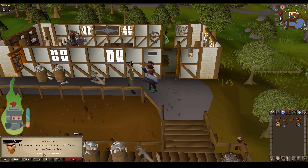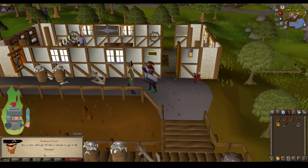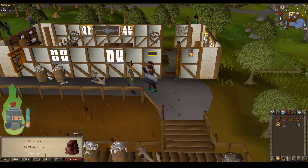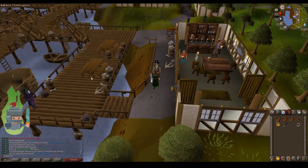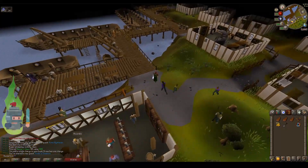Here we are talking to Redbeard Frank. He's going to say he knows where some pirate's treasure is. In exchange for that information, he wants some Karimjan rum. Unfortunately for us, and hence the nature of this quest, Karimjan rum cannot be imported from the island to the mainland. There's an annoying customs officer who will confiscate it if it's found in your inventory. Equally, if you teleport with it in your inventory, it will disappear.